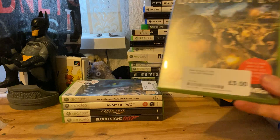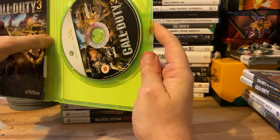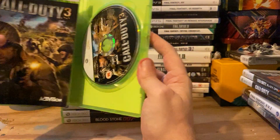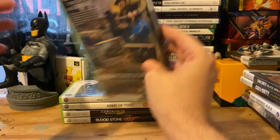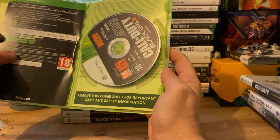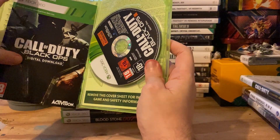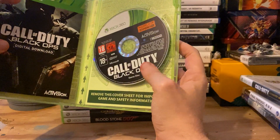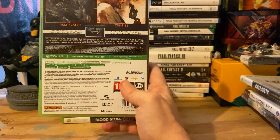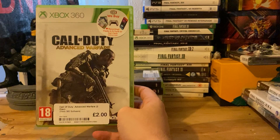Call of Duty 3 for £5 — I had this at some point as well, got a sticker on the inside there, not entirely sure what happened to it but we got it again, and if I do find it I can always sell it. Call of Duty Black Ops 3 — this doesn't come with an instruction manual, the instructions are on the inside of the case, and I assume that code probably doesn't work anymore. Call of Duty Advanced Warfare for £2.